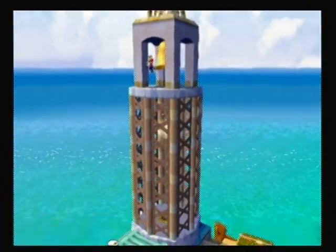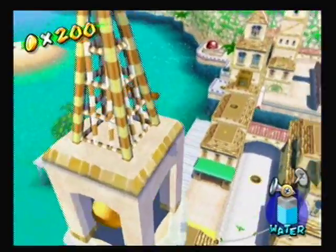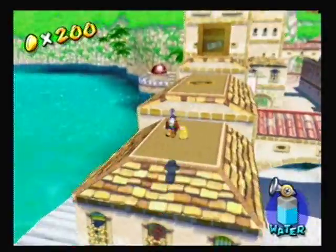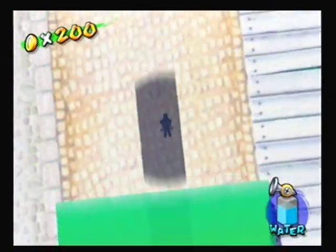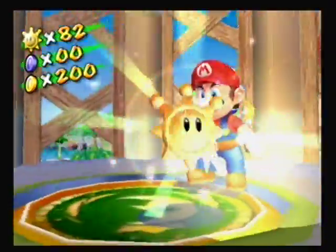And now to get this one, we have to go through a sewer pipe, or a manhole, or whatever you want to call it. You want to go down in this one, because then when you go this way you'll be able to get the shine right away — and boom, done. So that's three out of 15.